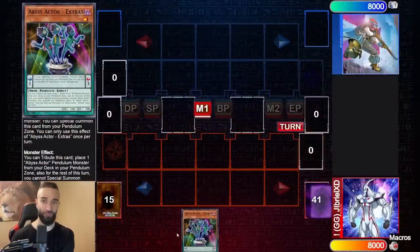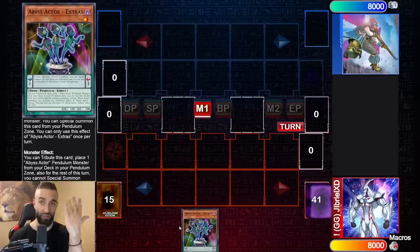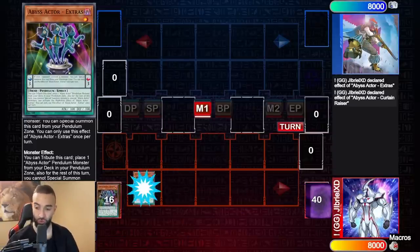The starter doesn't need to be just Abyss Actor Extras — it could be the new spell card or a few other cards. This card alone will get you a plus five as well as two interruptions on the opponent's turn with simply one card. I'm going to show you three combos — the last combo gets six negates.